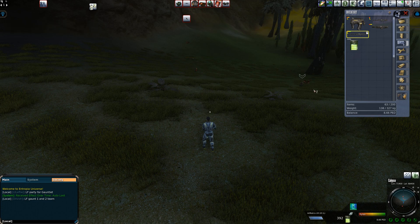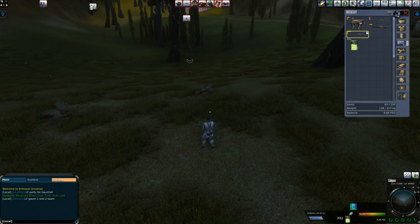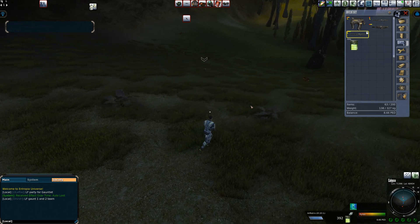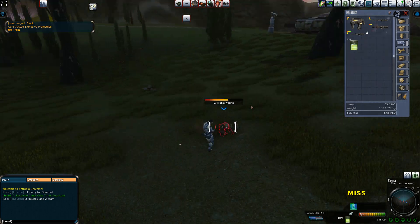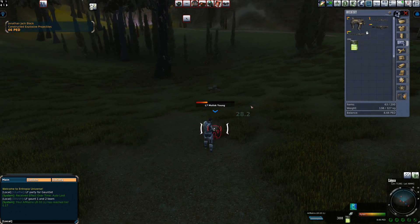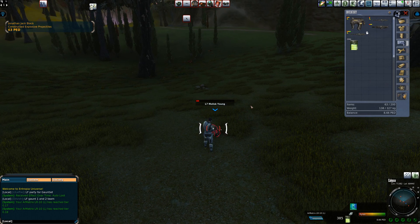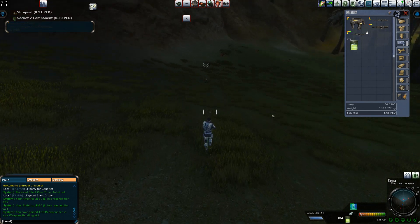So we've got these little level sevens. It's probably going to seem to be some higher level ones around here, but I haven't hunted these guys in ages — I found them and I just haven't bothered hunting them. So we're going to be using our LR-10, and it should be a pretty easy 30 PED hunt. We seem to kill these guys pretty easily and they don't seem to hit me at all.